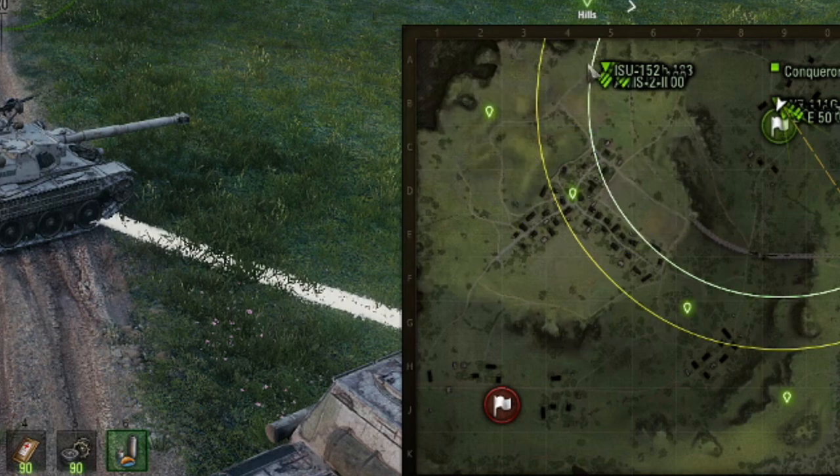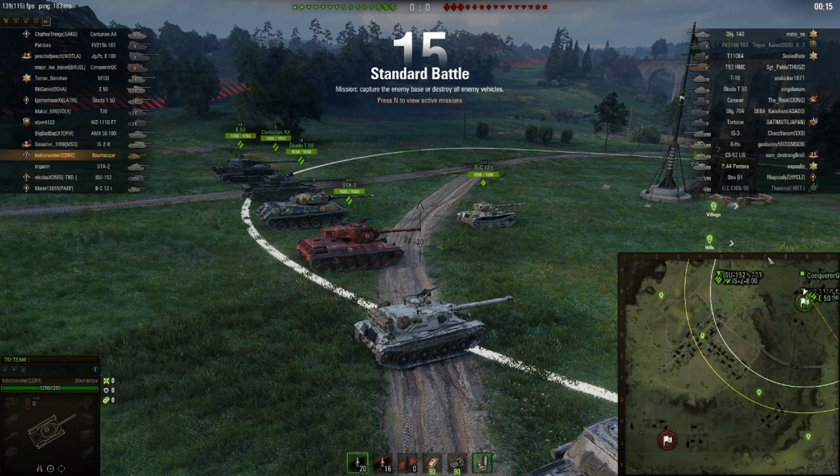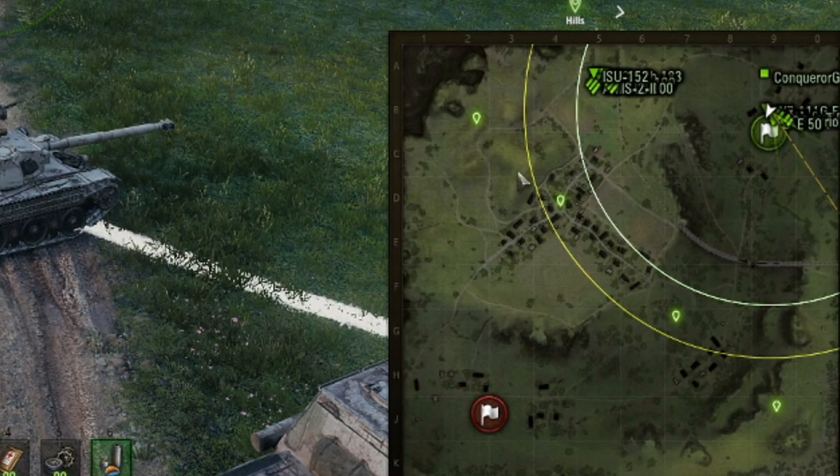If we lose that side, the only chance we have is to completely dominate the other side. In a Bourrasque I can't go hull-down, but I can support the M103 who has the advantage on the heavy side. We have a serious advantage there — a T30 versus their Conway and Object 704, a WZ, and a Death Star versus their Death Star. The Jagdtiger is much better than the E4. The way to play this is bullying people on the ridge, cycling back if needed. If we win the bottom side we win the game; if not we'll need to win the top side.